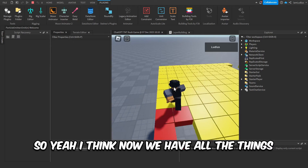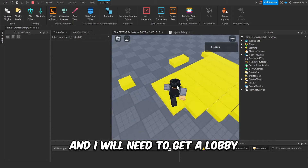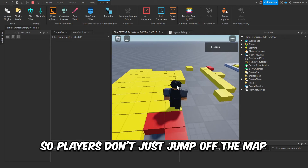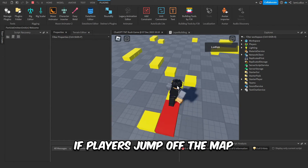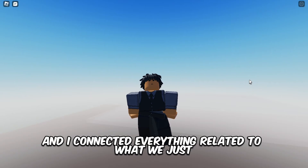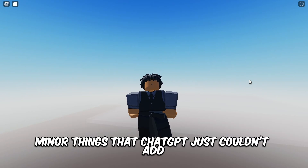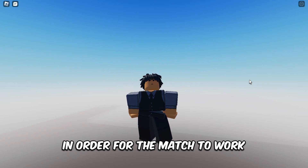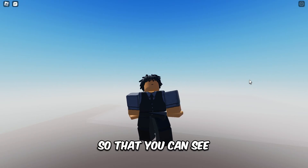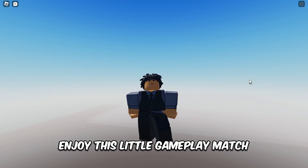Now I have all the pieces and need to put them together to get the actual game done. I'll need a lobby as well, but no walls — if players jump off the map, that's their skill issue. I finally finished everything related to the game, connected everything we built with ChatGPT, and added some minor things that ChatGPT couldn't add for the match to work effectively. Here's some gameplay of the end result — enjoy this little gameplay match.